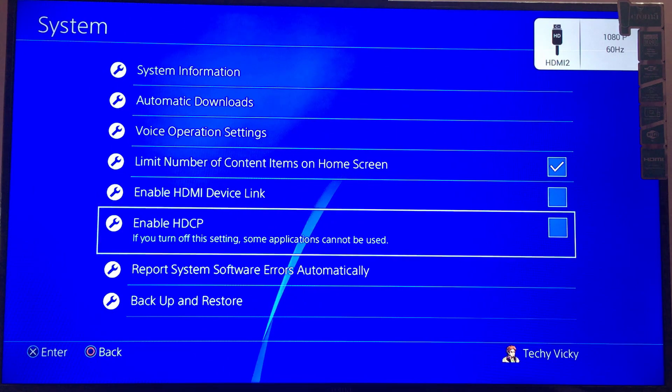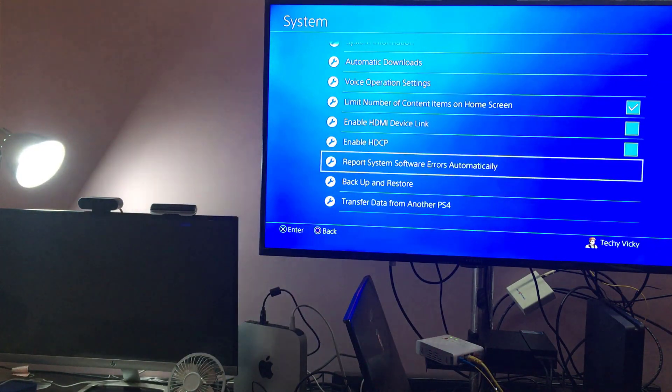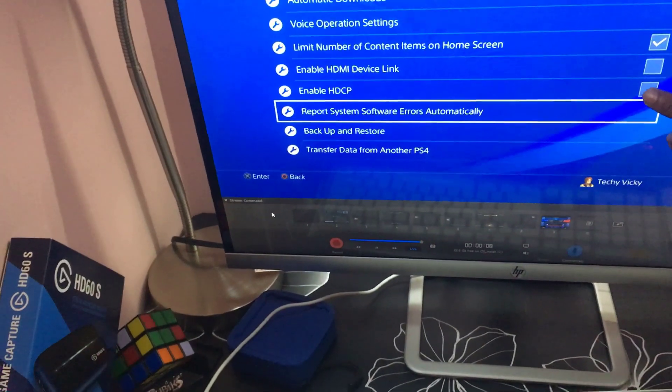So once it is done, once I disable this HDCP, I'm going to open the game capture software again. It should be reflected — game capture should be working now. So see, both are working now. So make sure this Enable HDCP is turned off.